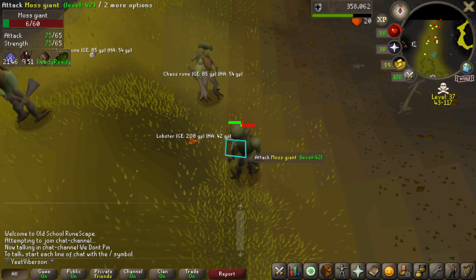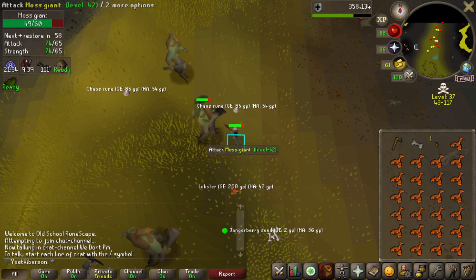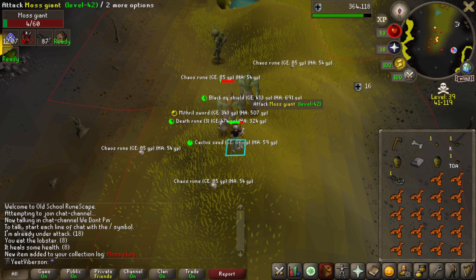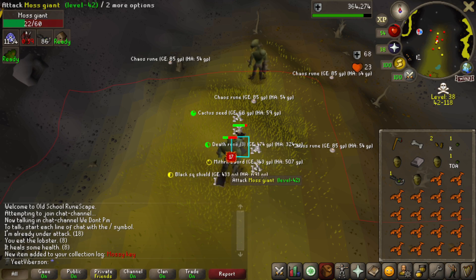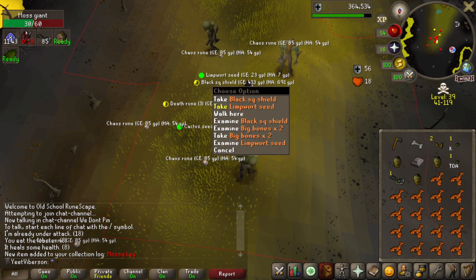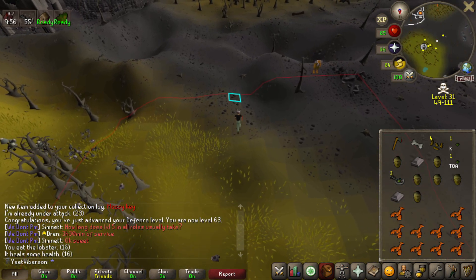Already spotted a PKer and had to hop — he started chasing me but I was in combat and ran away. Won't lose anything other than lobsters. Got my first mossy key — I can go kill Bryophyta and maybe get spooned the essence for that really cool staff. Got a limpwurt seed and a giant head too. I'll hold onto the mossy key — it'd be a nice prize if I make it out alive.